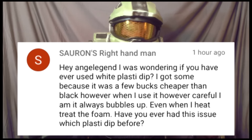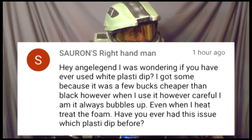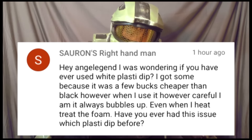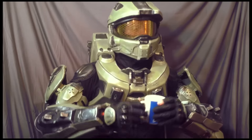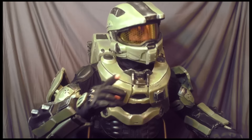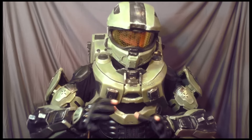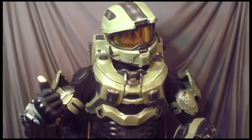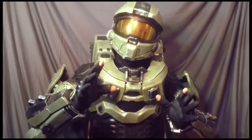Next question is from Sauron's Right Hand Man: Hey Angel Legend, I was wondering if you've ever used white Plasti Dip. I got some because it was a few bucks cheaper than black, but no matter how careful I am, it always bubbles up even when I heat treat the foam. Have you ever had this issue with Plasti Dip before? Yes, I have had that issue. The color doesn't make a difference as to whether you have the issue, but there are three reasons I know of where the can will get gummy and spurt out like that.